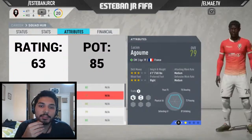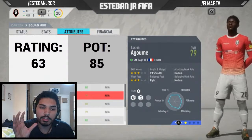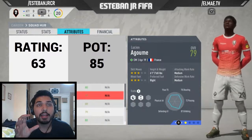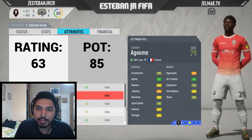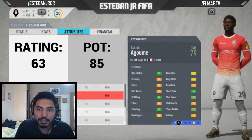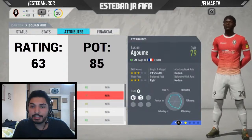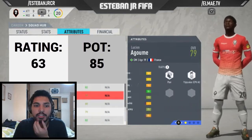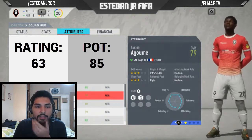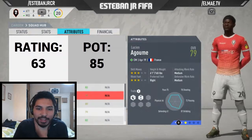Our first centre midfielder is Lucien Gagome. I didn't play that much with him — he was always the substitute. But something I want to mention is that in the last games I saw he has really, really good passing and vision stats. This guy is pretty good with the ball, and maybe you can give him more opportunity than I did. You need to try him — he's pretty good.